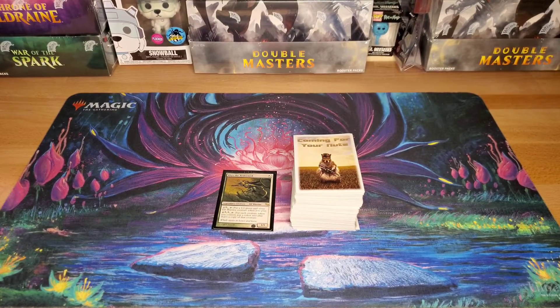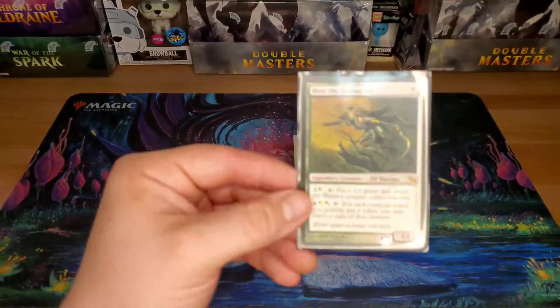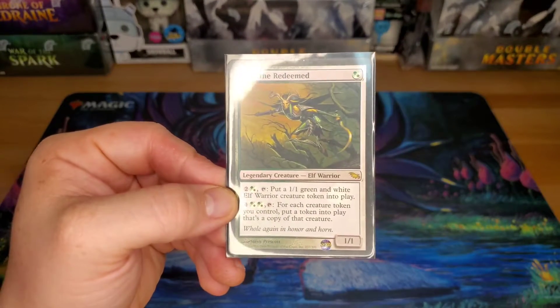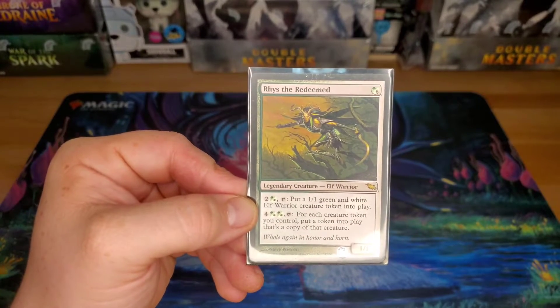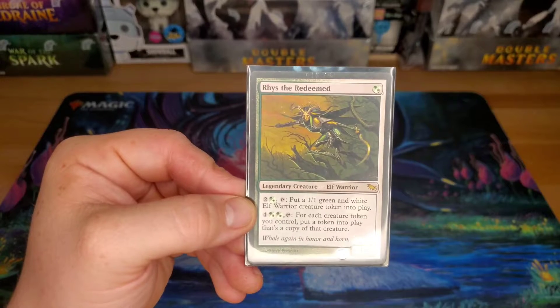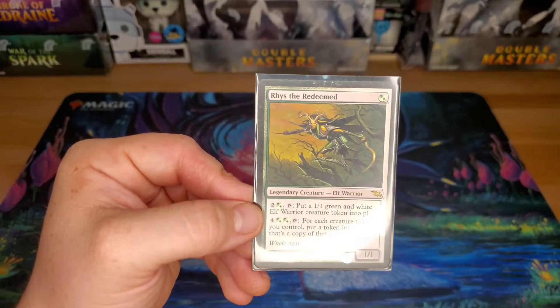What is up guys, welcome back to Grim Entertainment. We are taking a break from our normal box opening videos to do a deck wreck today. This is the third video in the series, and today we're going to be doing Wrist the Redeemed. He's a one-drop elf warrior creature with a pay-three ability to tap him and put a green and white elf warrior into play, or you can pay six and basically double tokens.